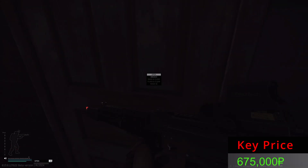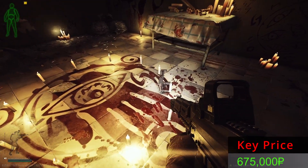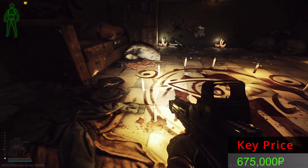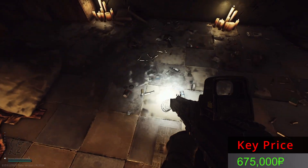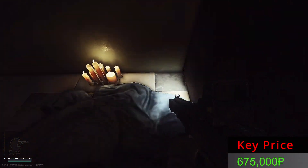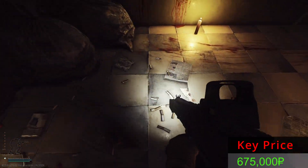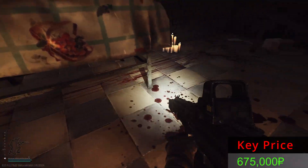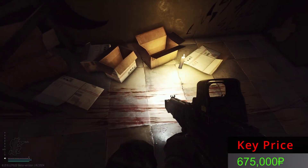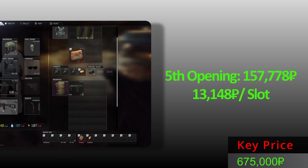Door number five — let's see what you have cooked for us. Guns, an AS Val, and an SR2M. Anything else? Nothing over here, nothing on here as well. No gold item on this side. Nada anywhere else. Fifth opening — meh, just these two items.